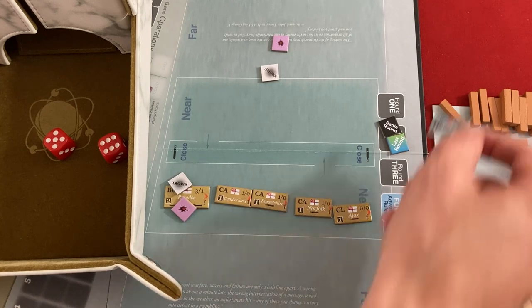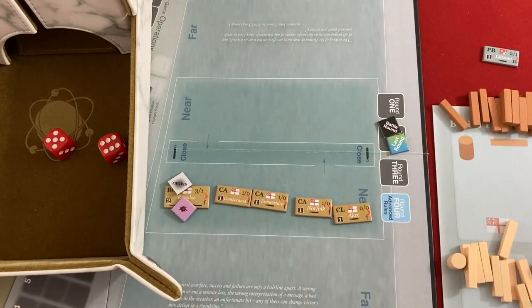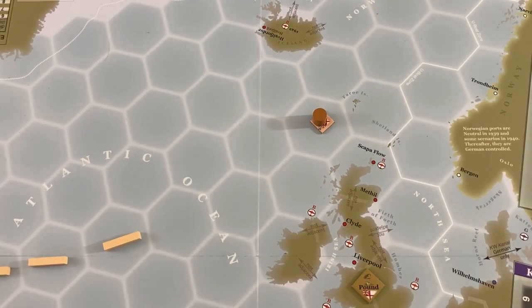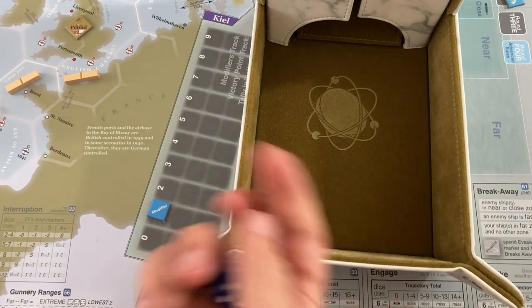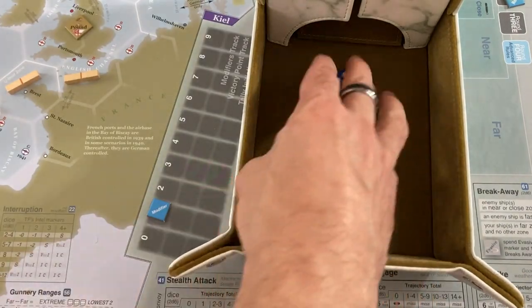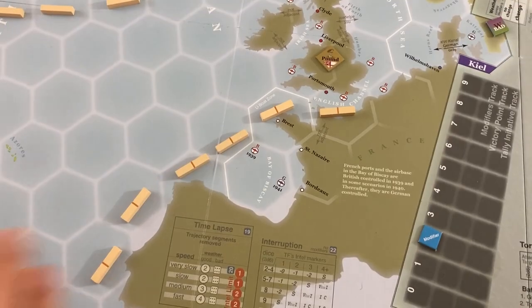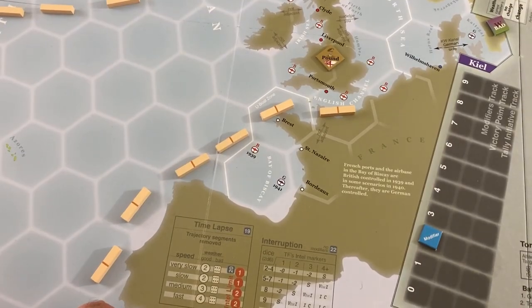We'll keep this nearby for our victory points later. That battle is done — I hope the damage to my own ships doesn't hurt my victory points too much. We get a contact token but that task force is eliminated. Now we vie for initiative — I'm red, but they have a plus one bonus. I keep it — awesome. They've got a plus two bonus now, but I can still do some stuff. Let's try to bring in one of my convoys.